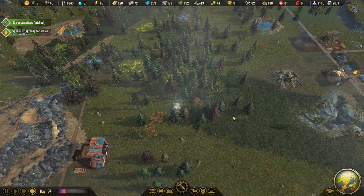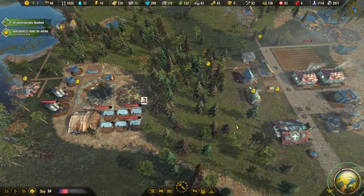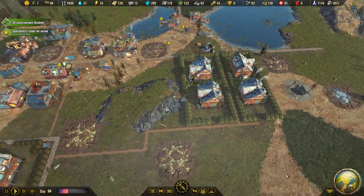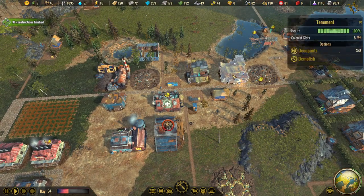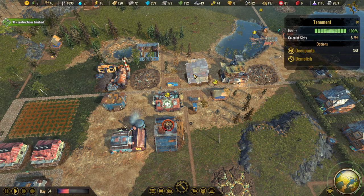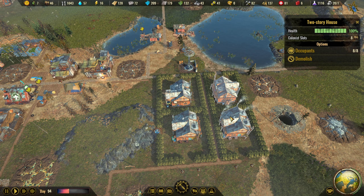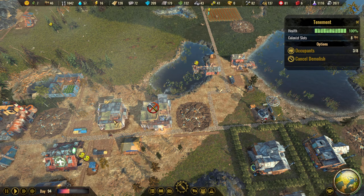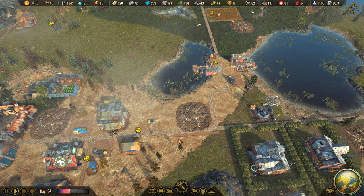Let's get some berries there. Let's see if we can get some berries here. So this — we have these three and three. So are these eight, eight, eight, eight — they're full. So I can demolish one, so you guys will move in here.